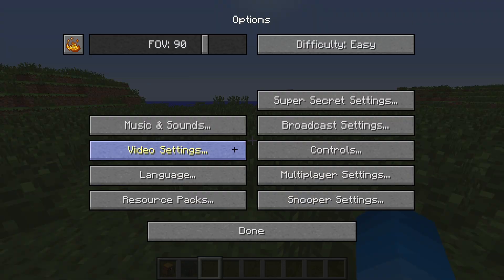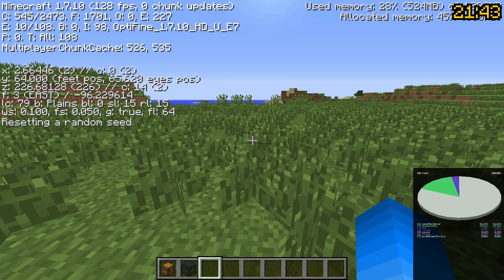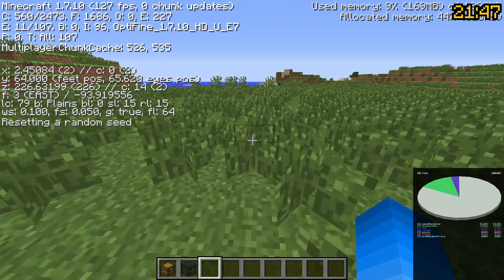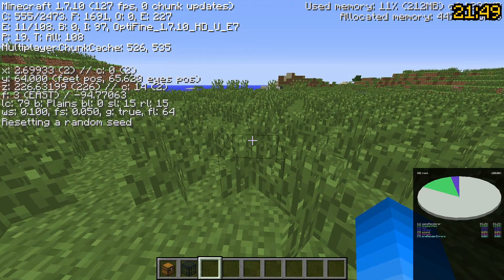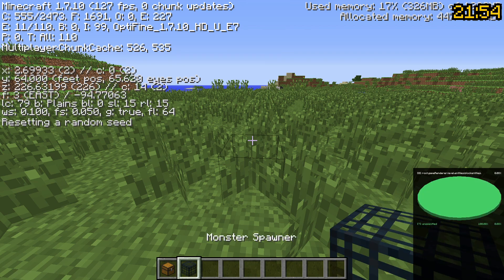The first thing you want to do is go into Options, Video Settings, Other, and make sure Debug Profiler is on. What this does is it opens the pie chart whenever F3 is open, so that you don't have to hit Shift+F3. From here, you're going to go into Game Render, Level, Entities, and then go into Block Entities.